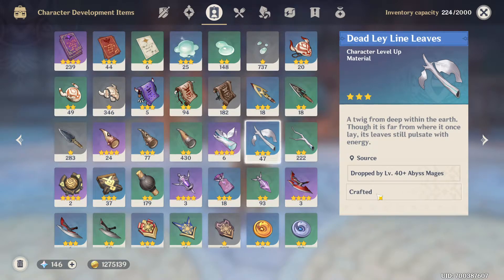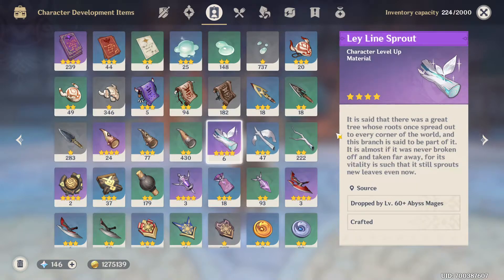You can also craft the three-star one by using the two-star ones — I'll show you how to do that later. The four-star Leyline Sprout you can only get from an Abyss Mage that is level 60 and above.